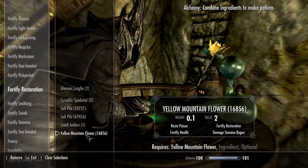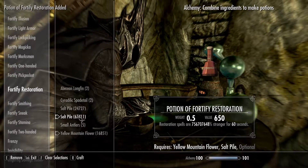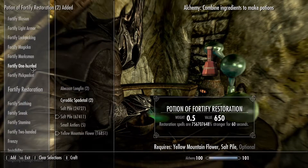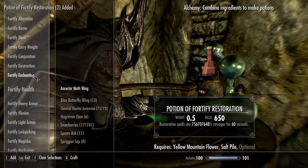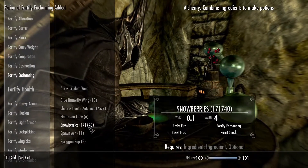I wanted to create this video covering both sides, because some of you may want to use this to goof around and one-shot things. That's what I did on this character — my cheat character. I've got like 50 legendary smithing, 50 legendary alchemy, and enchanting. He's just all tweaked out and does all types of weird stuff.